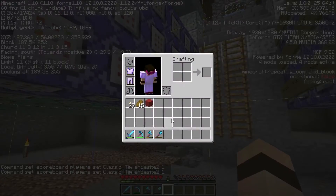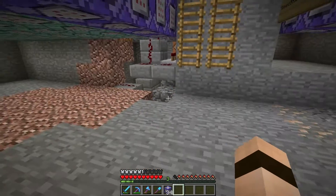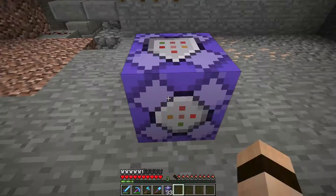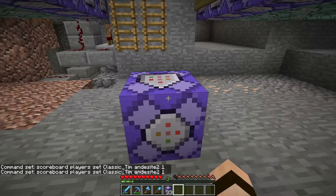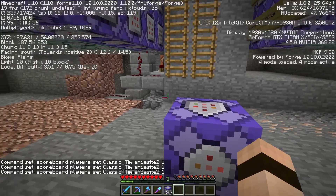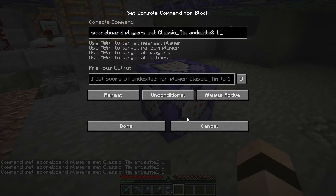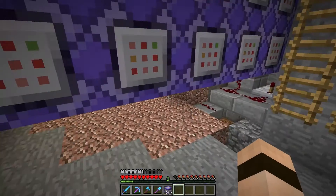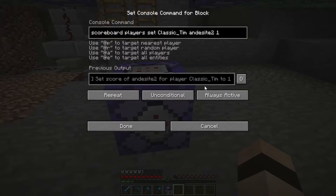The problem is when you place a command block, output is by default on. If I copy this command and paste it in, it's already on. If I set that to active, I'm getting the lag again — back down to 19 frames per second. However, there's a simple game rule. Most people know about the game rule to disable command block output, because that's what spams the chat with every single one of these command blocks.